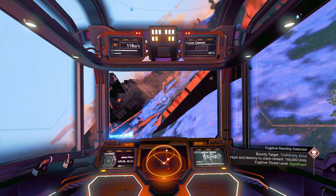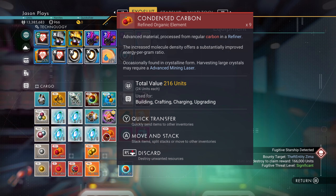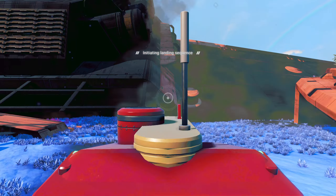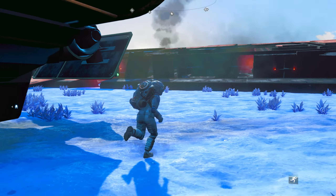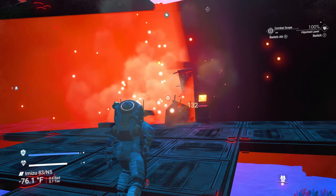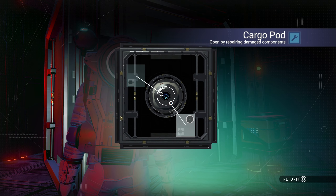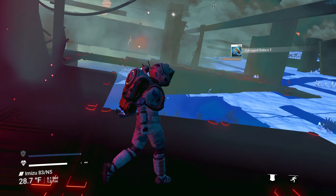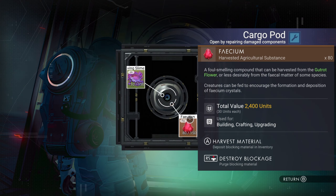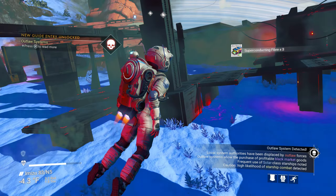Crashed freighter — let's land and see if we can find some cool stuff in here. Don't need the poop or the slime. Salvage data — that'll help, we have a boatload of it. Let's see what we got in here — superconducting fiber, okay.